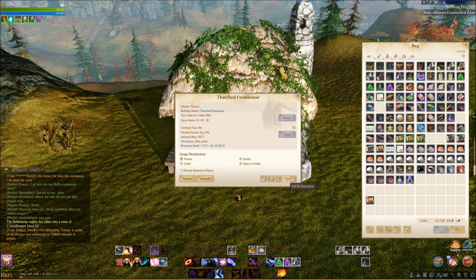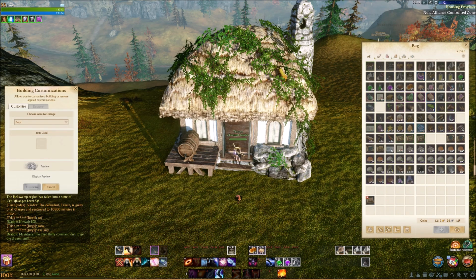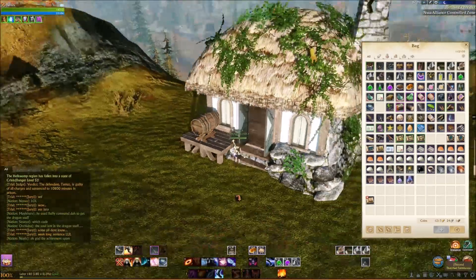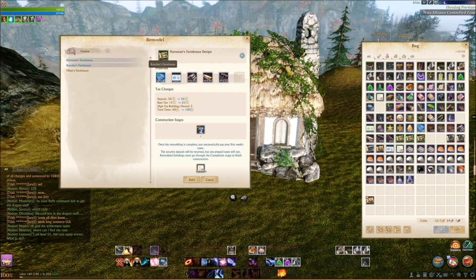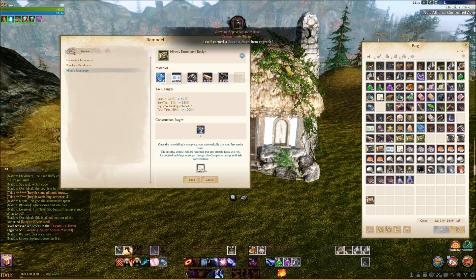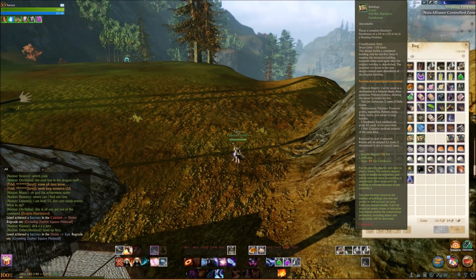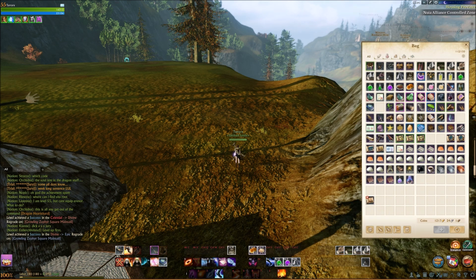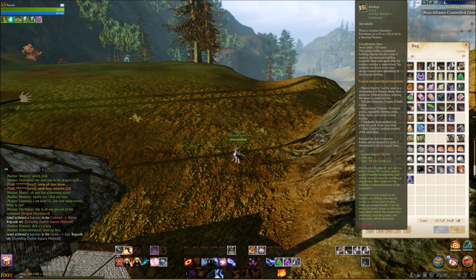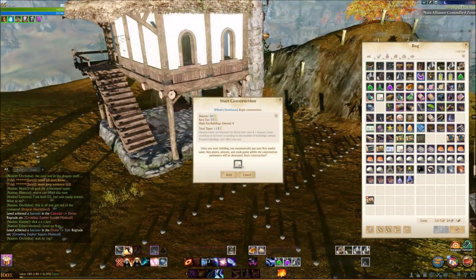I placed a thatched house here, and you can see there are a bunch of different buttons — one to decorate the house, one to pay taxes, and one to remodel. In the remodel menu you have three choices: a rancher, a seed one, and a miner. I really like the miner ones. Why do you want to improve your thatch to one of these? The main reason is it gives you more resources, and it gives you daily quests on your house that will give you gilda and vocation — a huge source of both as you move forward, because you can do it every single day.